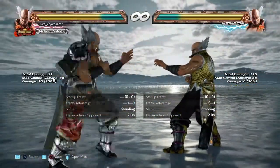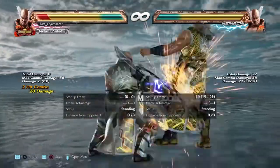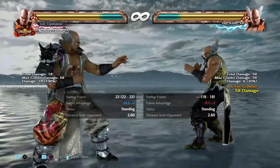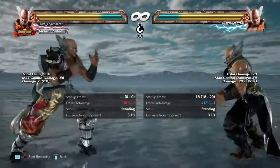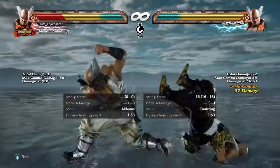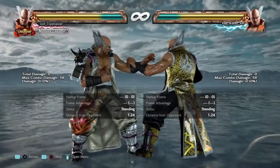So you'll actually be safe whenever he does a side-roll. Now let me see what mid attack to use. Safe right there. Now let's try to get him to crush the mid attack.